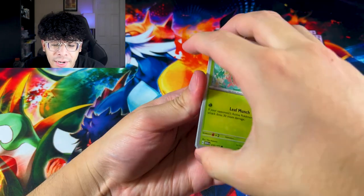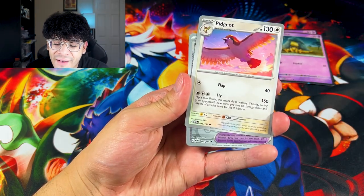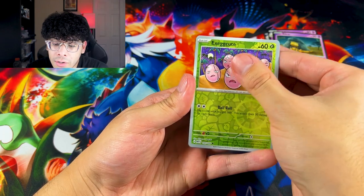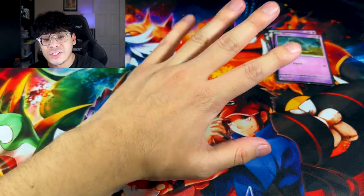After that these are going to be nothing but bangers. We got the Eevee looking so adorable right there. We got Porygon, Pidgeot, some goggles, Exeggcute, and we got a Dragonite. So we are in a dry streak with this $20 box.